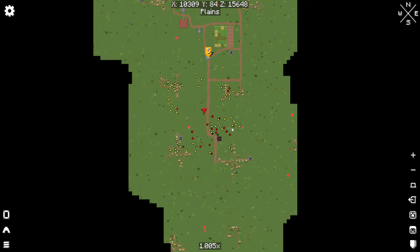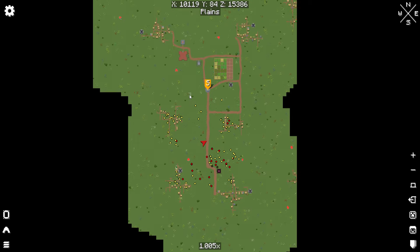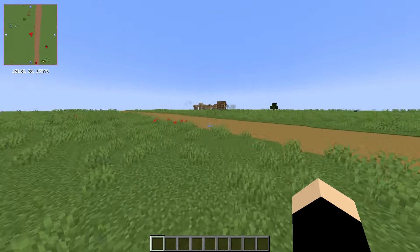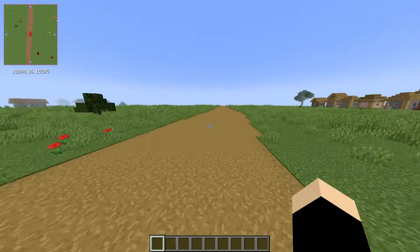If we tap M on the keyboard, we can bring up a whole bunch of stuff. Yep, this is the map. One, two, three, four, five, six, seven, eight, nine villages in this dimension. I should probably make them a little less common — ten, eleven. Jeez, that's next-level stuff right there.